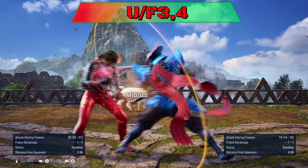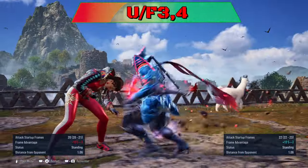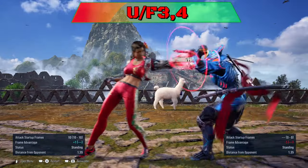Up forward 3-4: the last hit is minus 14 to punish. The string can be sidewalked left.